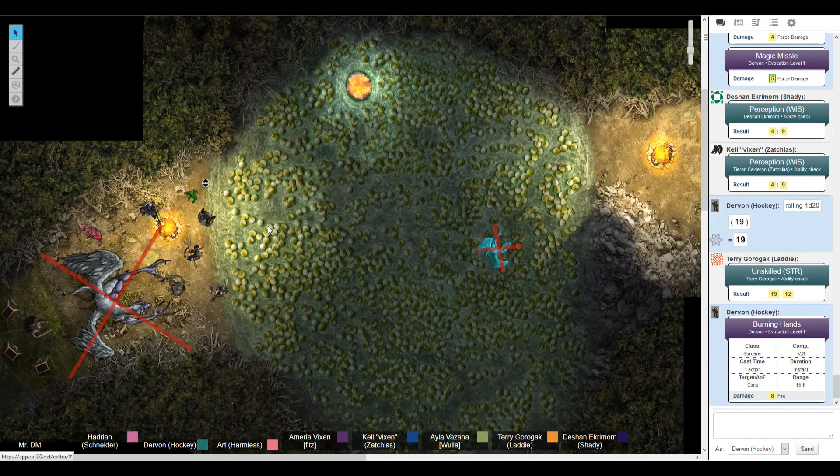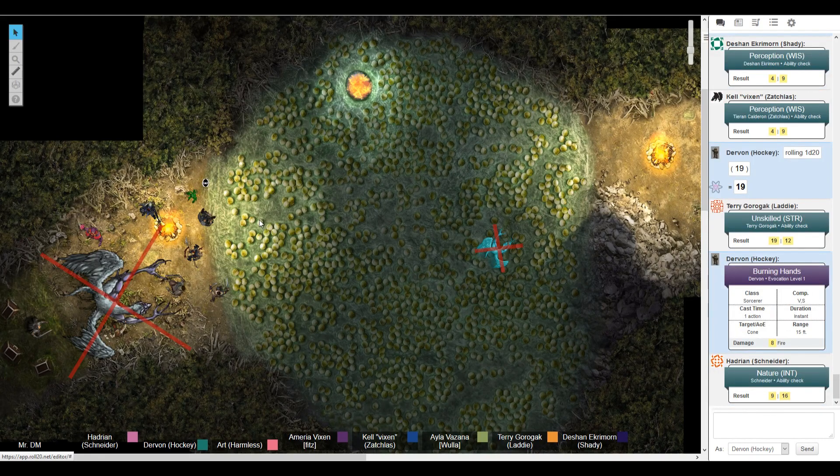I go up to the beast first and see if I can find the poison glands on him. Roll nature — with disadvantage because you have no idea what that thing is. You try to stab it with your rapier several times, poking at it to extract poison. The only thing that comes out is blood and you give up after a couple of stabs.